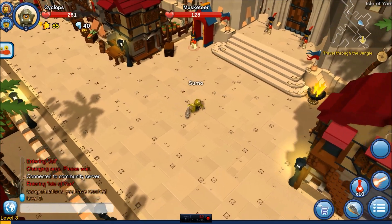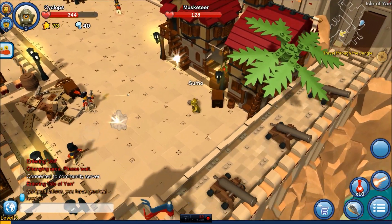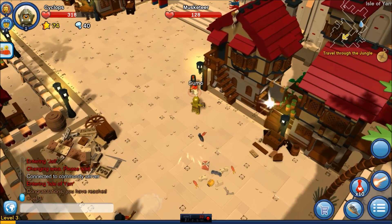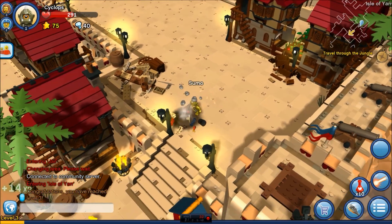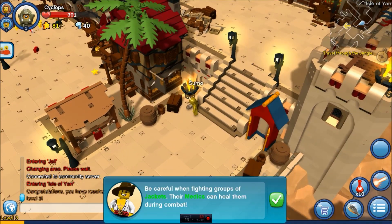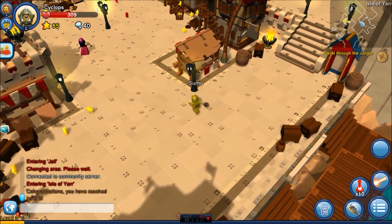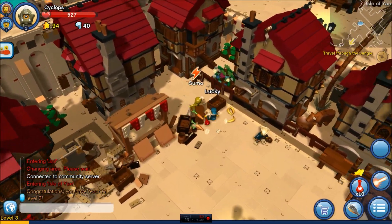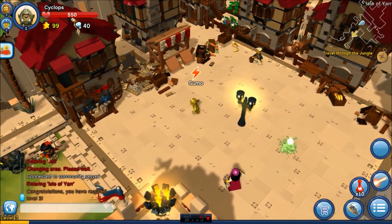Let's go ahead and smash some stuff here. Enough of that. What are these stars doing here? These guys left all these stars for me. How great is that? Thank you, sirs. I guess you just need to go and make sure you get all your different stars when you run past. Be careful when fighting groups of jackets. Their medics can heal them during combat. I will kill them all. I'm going to have to take all your stuff here, guys. If you're not going to collect it, I'm going to collect it for you.